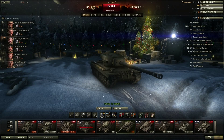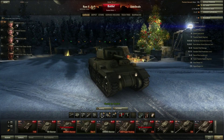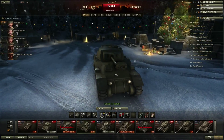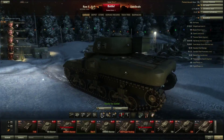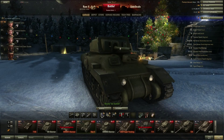I just picked this one up — this is the RAM II, a tier 5 American premium, although it is a Canadian tank. It obviously resembles the Sherman, wasn't really ever used in combat — I think it was just used for training purposes. It's not anything amazing to look at; you can see some weak areas with these hatches.